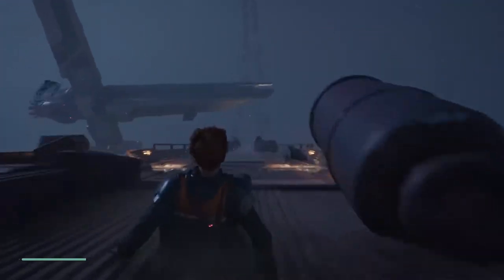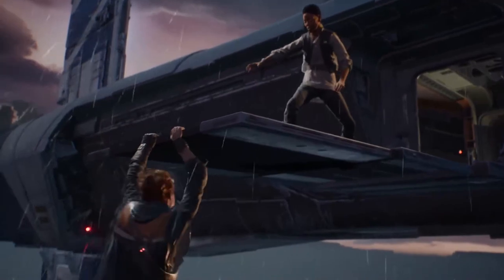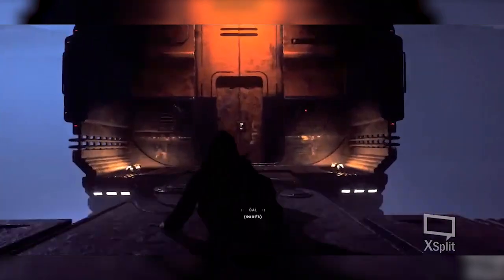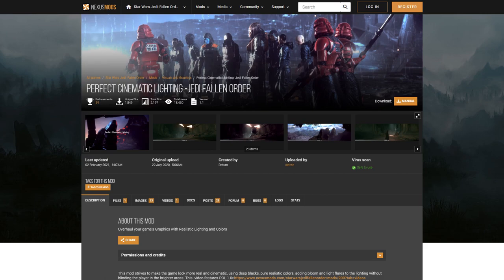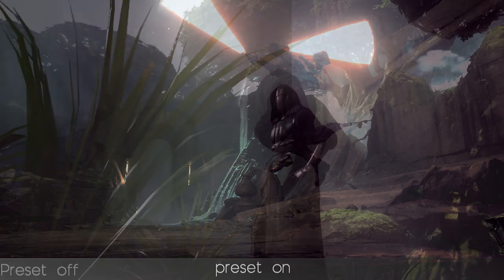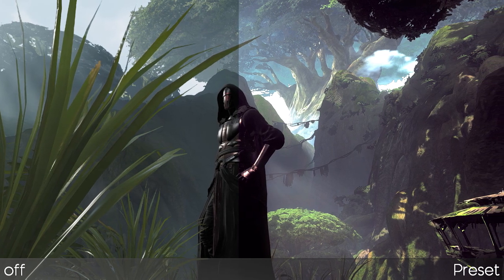Jedi Fallen Order was made in Unreal Engine 4, so whilst it wouldn't necessarily be straightforward, a lighting engine like Lumen for Jedi Fallen Order running in Unreal Engine 5 would look absolutely phenomenal. We've seen something like this via mods — one of the biggest mods for Jedi Fallen Order uses a sub-mod called ReShade for cinema lighting, but it's incredibly taxing on high-end graphics cards. It gives us a glimpse of what we can expect in the next Jedi Fallen Order game.